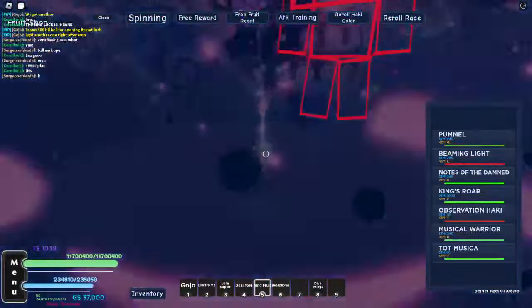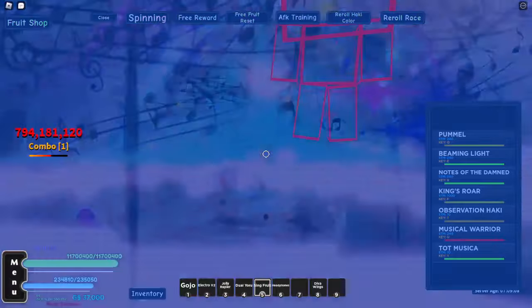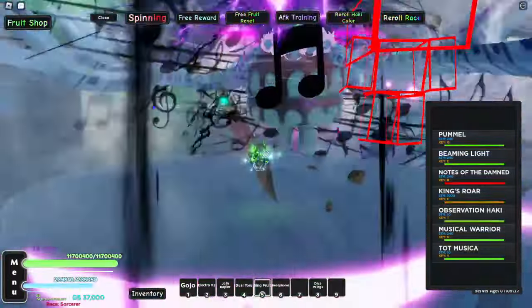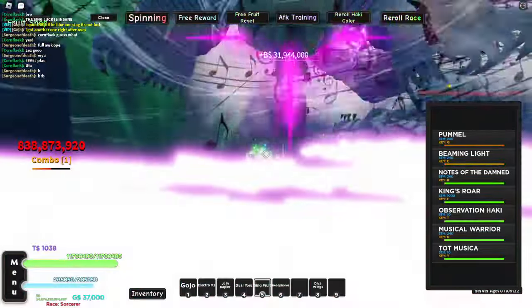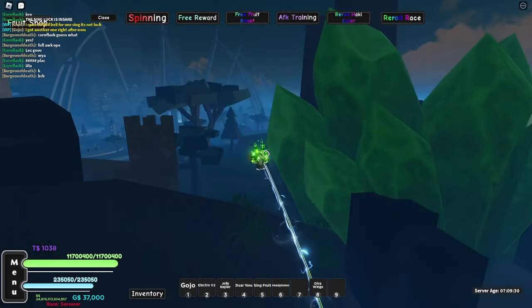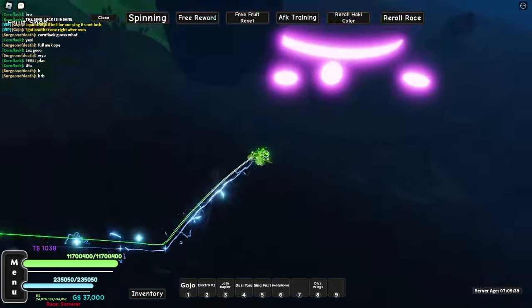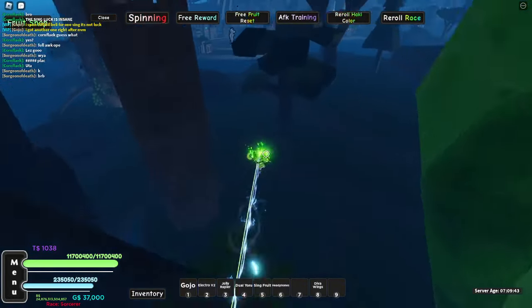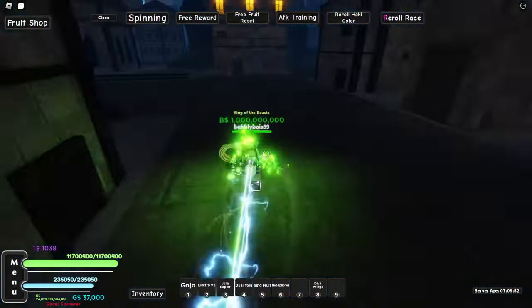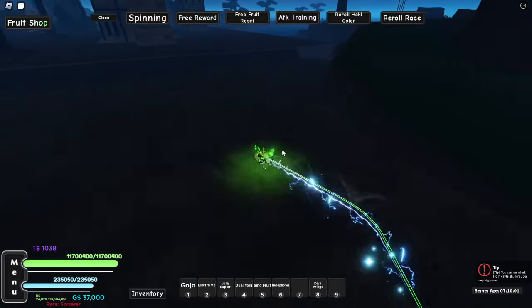I'm going to use all my moves. I do believe Awakening Sing is like the second best fruit in the game, if I'm not mistaken. There we go — so you can see I killed it. It is a really strong boss — keep that in mind. If I were to make a guess, I would say it has like 10 billion HP, because it did take multiple full rounds of attacks from Quake V3. You might need to be almost maxed just to beat that boss solo. I used the Clover title to get the Sheet Music from Uta, and the King of the Beast title when killing the Tot Musica boss.